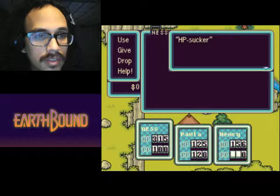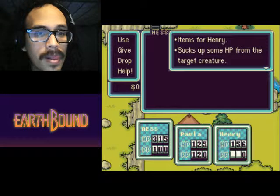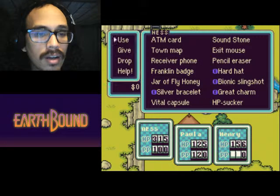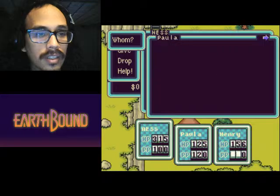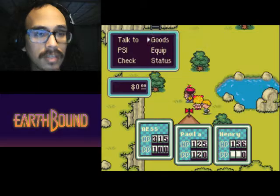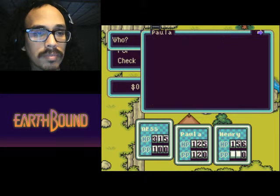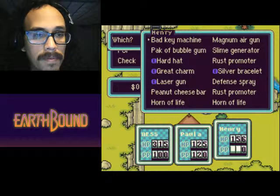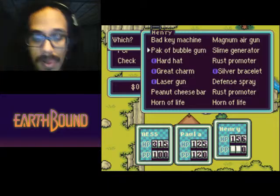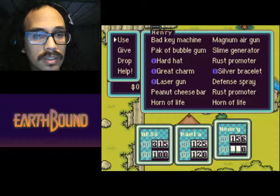I've gotta throw some stuff out. What the fuck is with this bubble gum — I really need to get rid of that. Bad key machine. What the fuck does he need? What's this? I really don't see the point of this. I need to throw that shit out. Is there any phone call on this one?